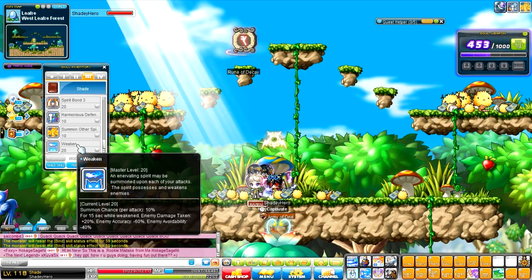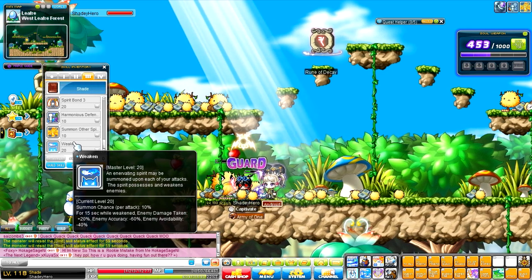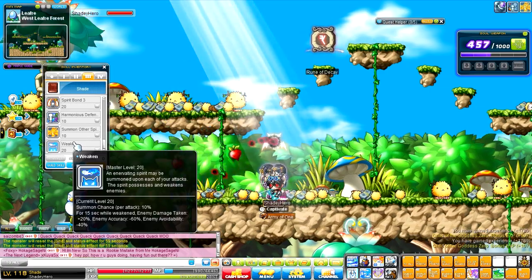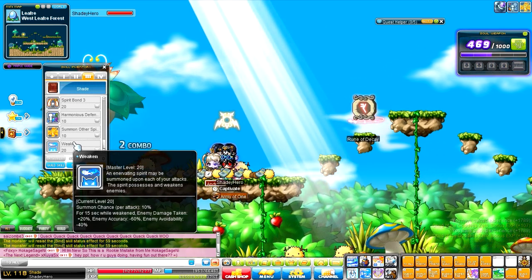Next, we have Weaken, which gives you a 10% chance per attack of inflicting a Weaken debuff. What comes with weakening is they take 20% more damage, they lose 60% of their accuracy, and they lose 40% of their avoidability. So that's cool.